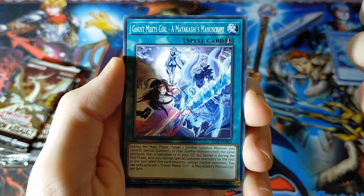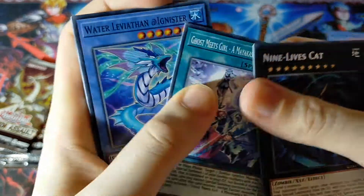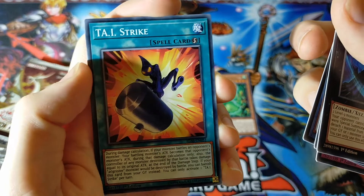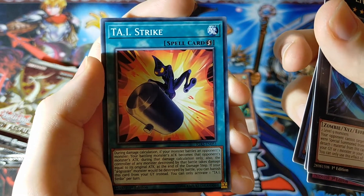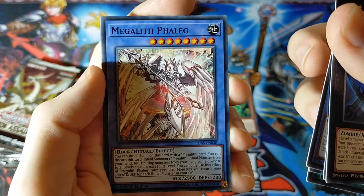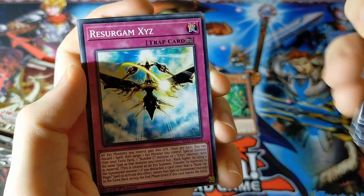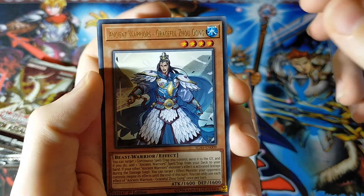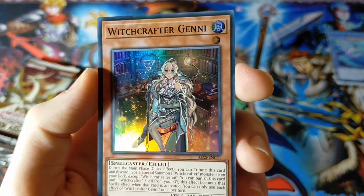Anyway, Nine Lives Cat, Ghost Meets Girl, Amaya Kashi's Manuscript — very beautiful artwork. Water Leviathan again. Megalith Emergence. Tai Strike. Megalith Phallag — very cool artwork again. That would have made it cool. Super Rare. Resurgrim XE. Ancient Warriors, Graceful Zou Gong, and Witchcrafter Jenny. That's really cool. I like that card.